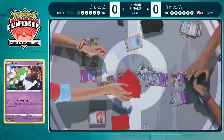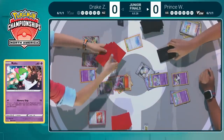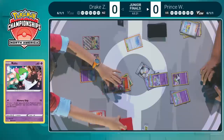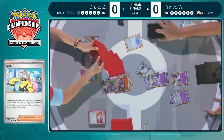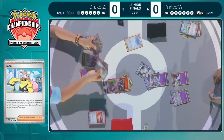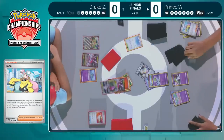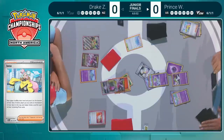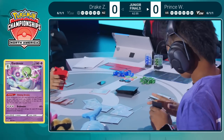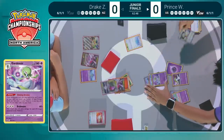I think that's why we're seeing this specific Ralts included, and Prince is probably very thankful he chose to include it. The Memory Skip attack — normally these evolving basics have pretty unimpactful attacks, but Ralts is anything but: 10 damage, then choose one of your opponent's active Pokemon's attacks and they cannot use it during the next turn. That's going to be Prince's out here — use Memory Skip combined with Iono, choose Apex Dragon, and hope Drake does not have a Switch.